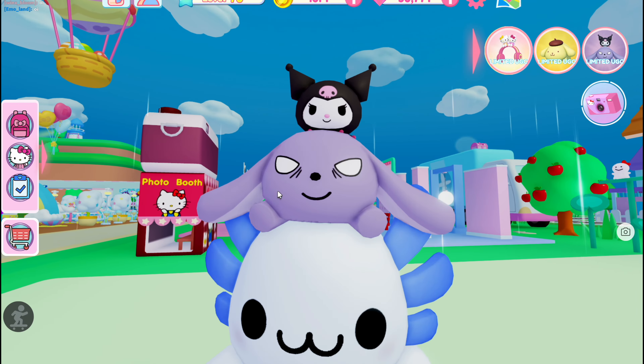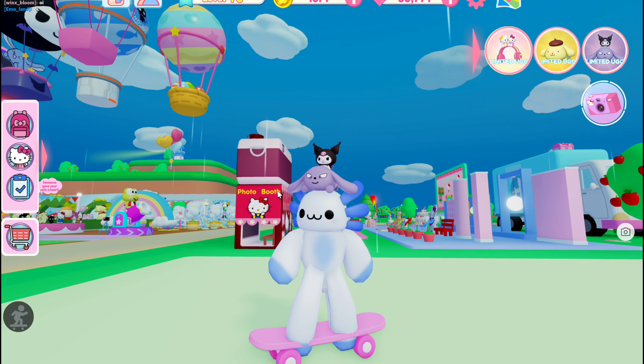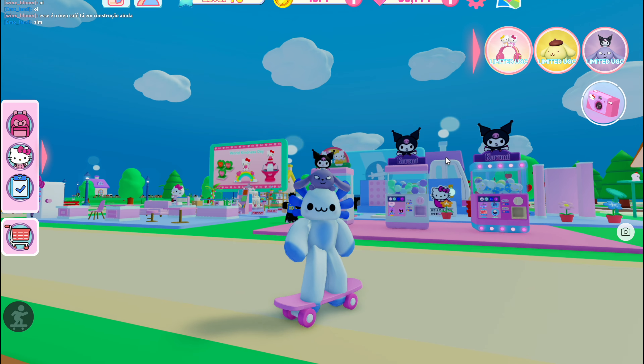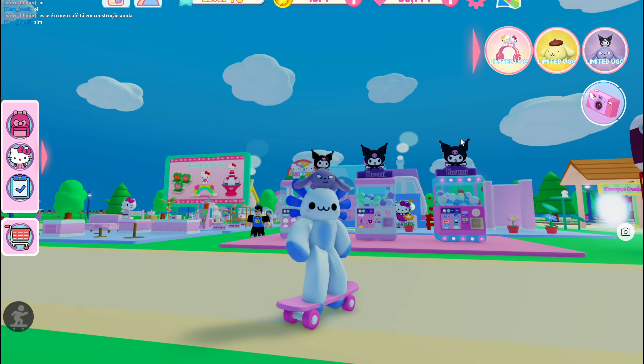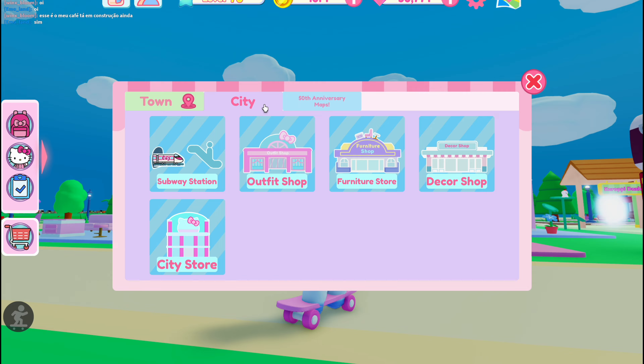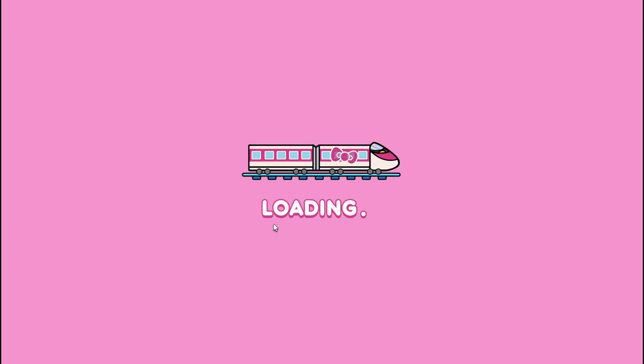Hey guys, today I am showing you how to buy outfits for your workers in Hello Kitty Cafe. All of the outfits are pretty much available at the outfit store. The way to get to the outfit store is click the map icon in the top to teleport, tab over to the city, and go to the outfit shop.